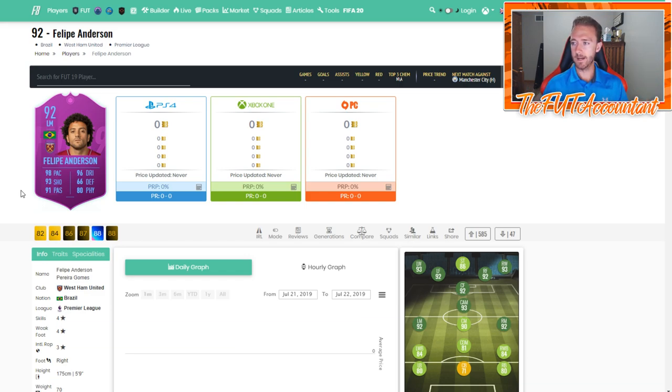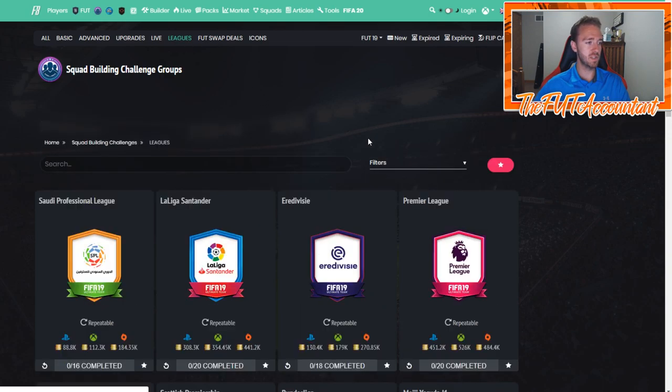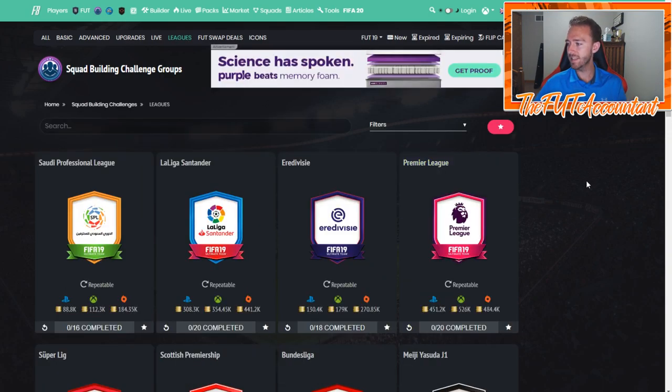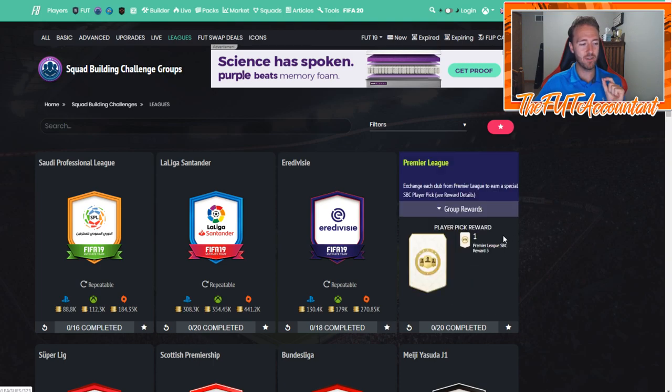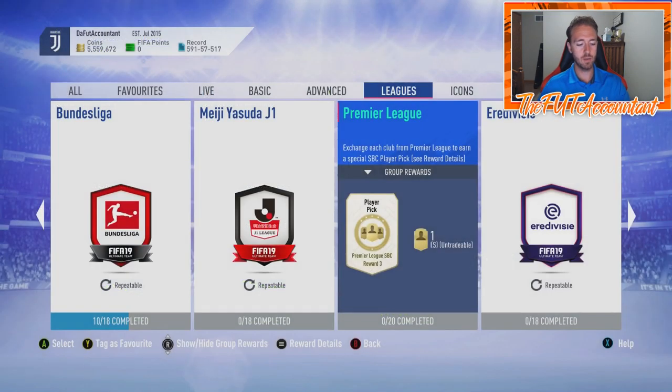That could be a card option for you guys, but I want to talk about this SBC a little bit. The Premier League League SBC is 526,000 coins right now, and look at this price increase today — it was at 300,000 coins just 12 hours before the SBC dropped. Down at 300k, and then boom, up to 518,000 coins after the SBC dropped.